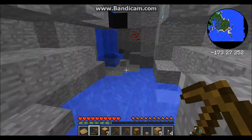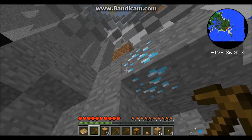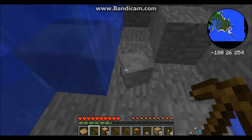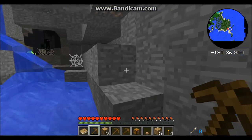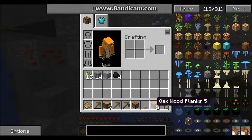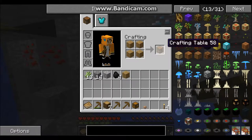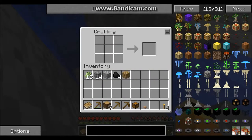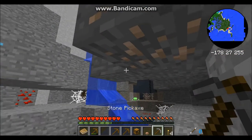Yep, I'll just — alright. Yep, diamonds! Nice. Skeleton, that's nice. Alright, now let's make a crafting table. All this stuff is from a bonus chest that I got at the beginning, just because I think it's tedious to get all the wood and stuff. There we go.